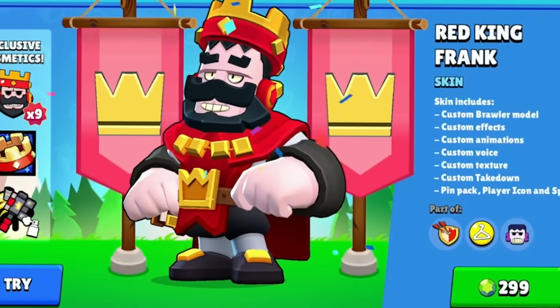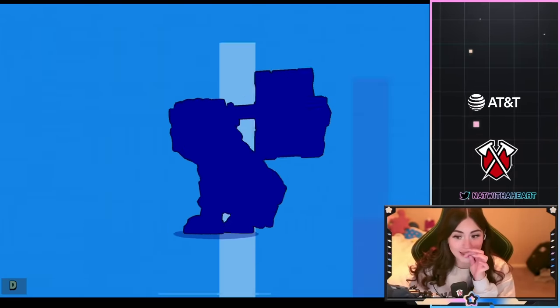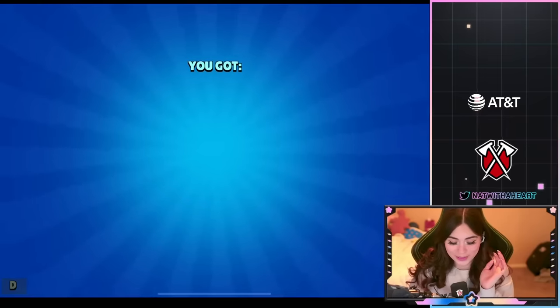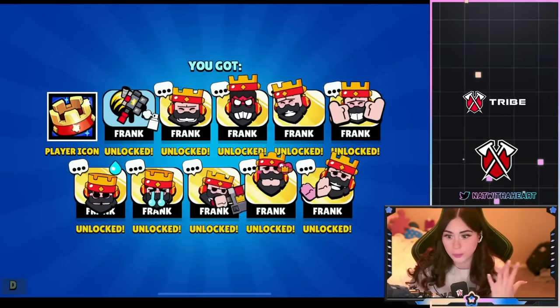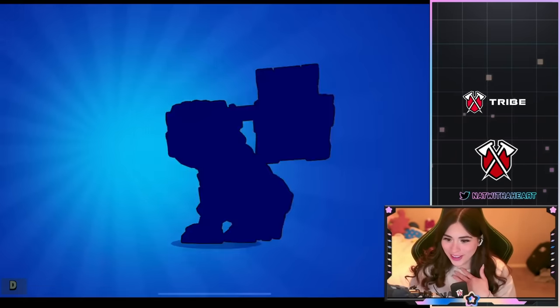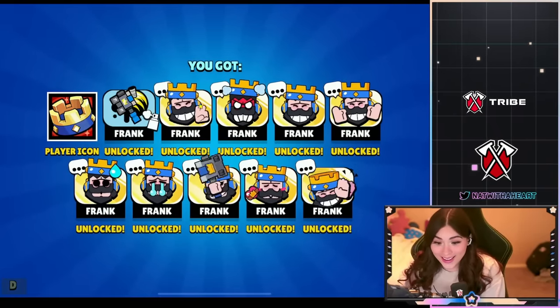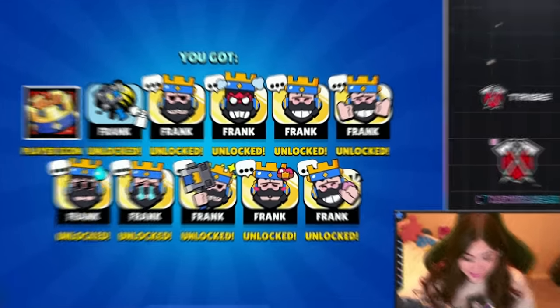Next we have Red King Frank and Blue King Frank, and they are going to be 299 gems — a Supercell store exclusive, which means we probably can't buy them in the app. Let's buy them — it comes with a lot, because it's one of those legendary skins. So lots of pins, a player icon, and a spray. Let's also buy the blue one — it comes with another set of cosmetics. Both of them come with cosmetics, which I love.